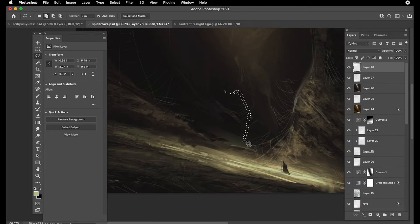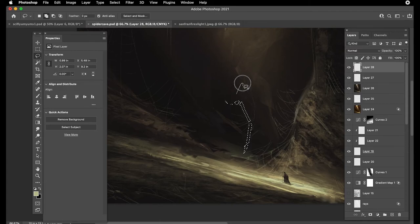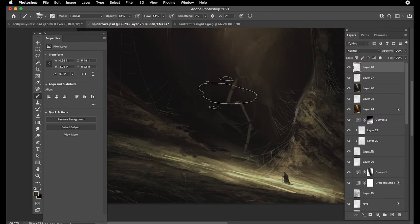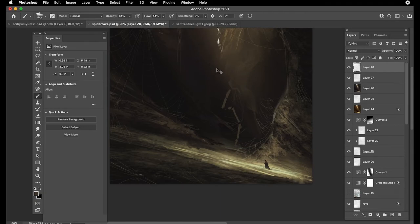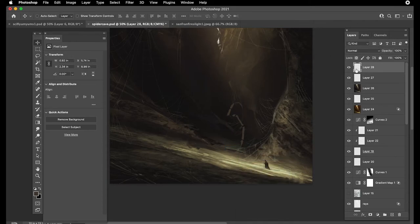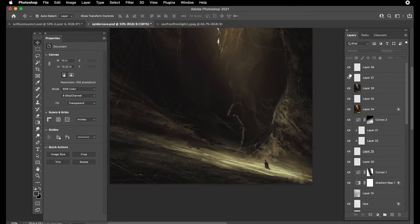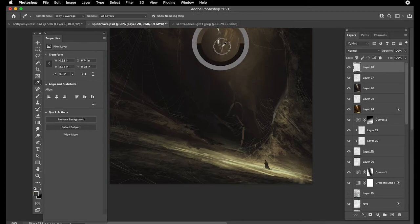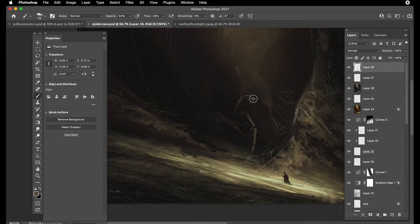Happy little spider legs - just using the lasso tool and once we have something remotely feasible we'll fill it in. I'm not sure what kind of meal this spider's going to get from little Steve - he's just such a little guy. Painting this in, we just need flat shapes. Using the eyedropper to grab the color - it's your world and your spider, make it as big or small as you want. Just erasing out a little bit so it creates the sense that it's coming out from this hole.